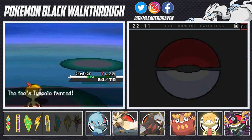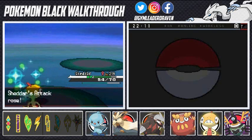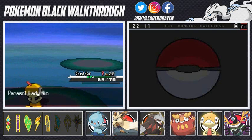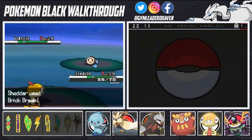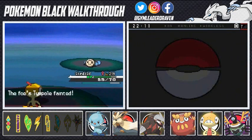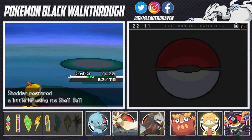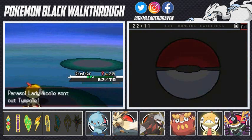There we go! More stat boosts, so Scrafty is gonna take care of everybody. Let's continue on with the assault — it's been boosted up twice, so let's keep using Brick Break. Tympole defeated — more Moxie! It's becoming a stronger and stronger Pokemon, and the Shell Bell is actually working — a good combination. Why do you have so many Tympoles?